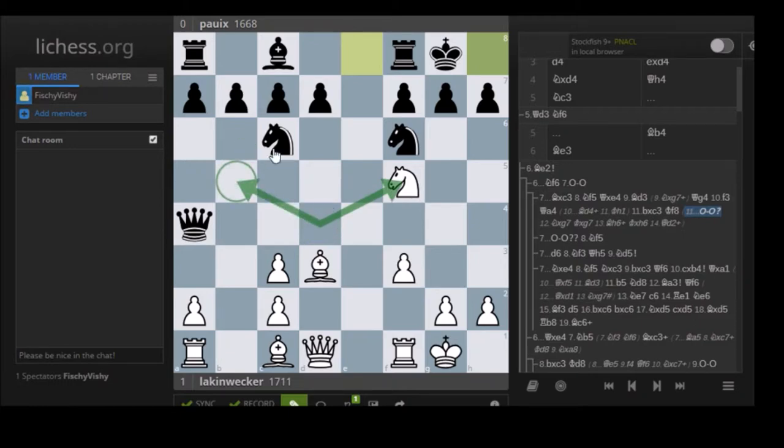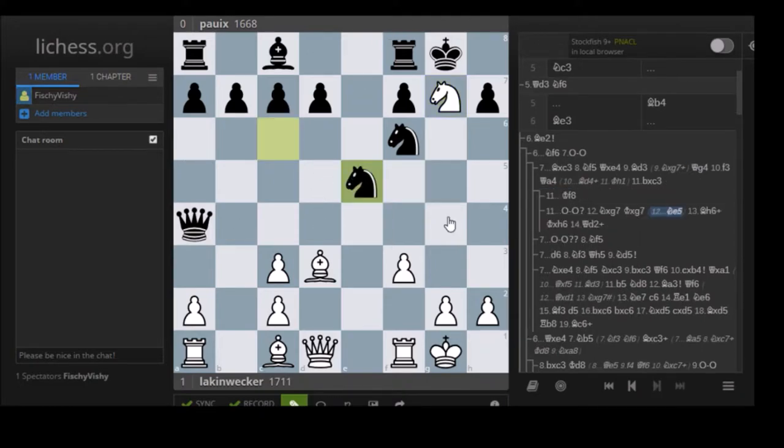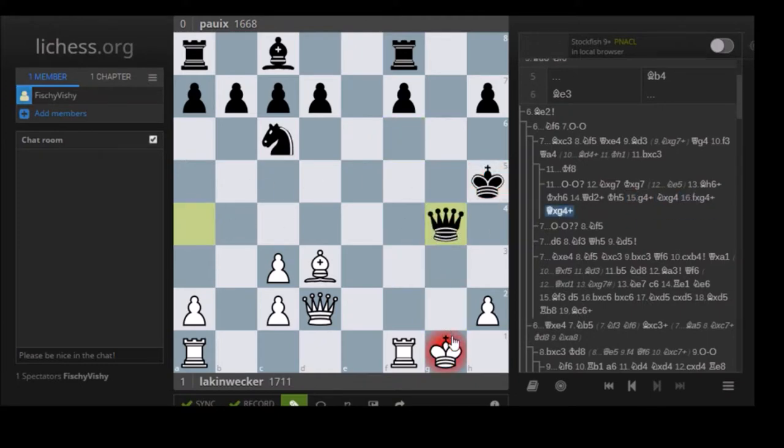Here white still had the shot Nb5, and after Nb5, white still has a very slight edge, maybe equal. But after Qd3, black has a big advantage - well not huge, but he's just a pawn up in an endgame. Qxd3, Bxd3, and now Bxc3 check - which isn't strictly necessary, but it's possible to damage white's pawn structure. Ng7 is fine for developing a piece, castles, and now the big mistake: castles - just losing the c7 pawn. Instead, d6 was prudent.